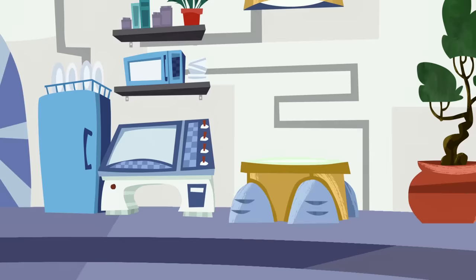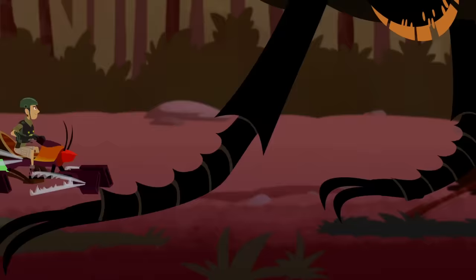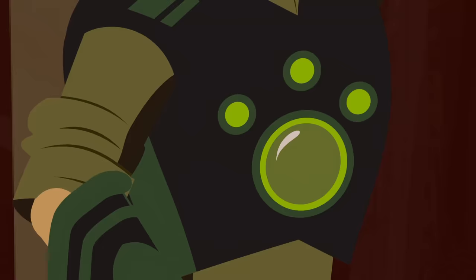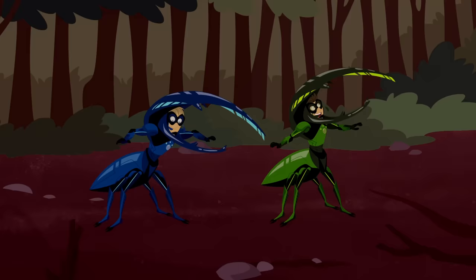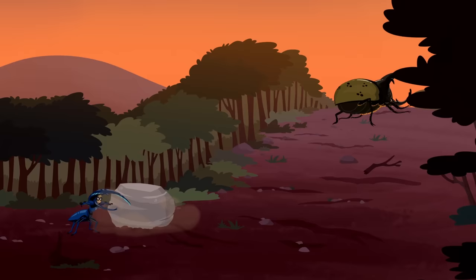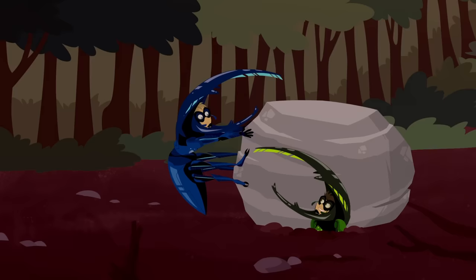Hercules Beetle Creature Power Discs! All the programming is in here! Awesome! But what are we supposed to do with them? Do your creature power thing! Coming at you, Jimmy! And zap it! Insert Hercules Beetle Power Discs! Touch Hercules Beetle and... Activate Hercules Beetle Power Discs! Awesome! I feel so strong and powerful!